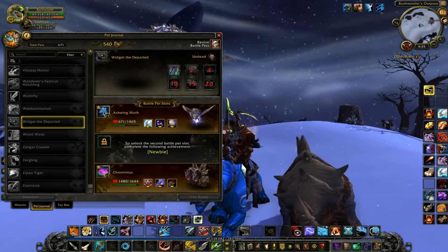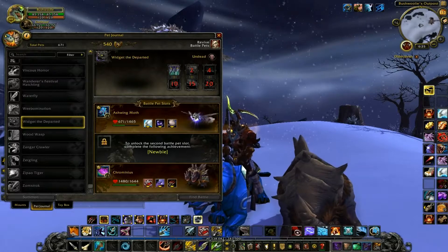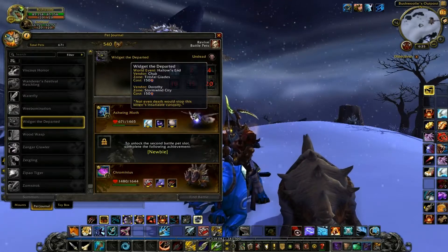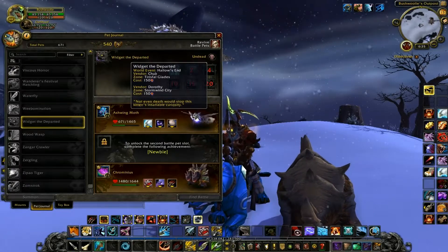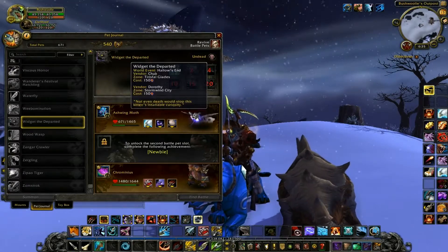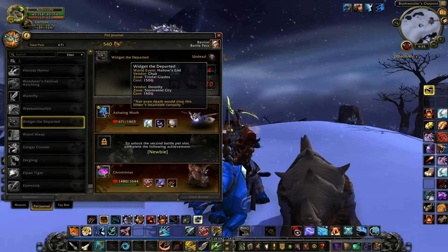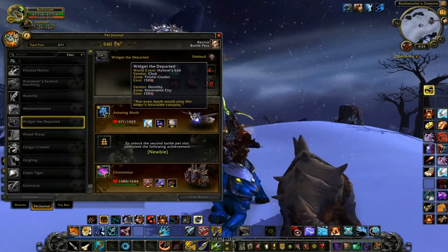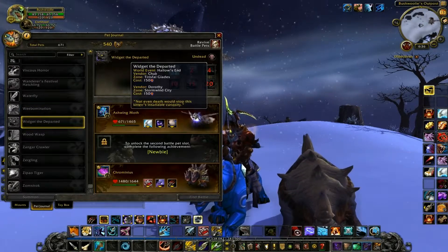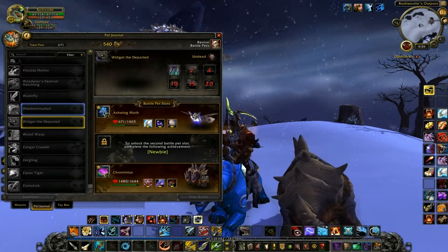We still can't see poor Widget the Departed. I'm really anxious to see what this kitty's gonna look like. He's an undead kitty that you get at the Hallowed End event. I really hope they add it this Halloween, but chances are we're not gonna see him until 2015. You get him from collecting the candy, doing your trick-or-treat thing.